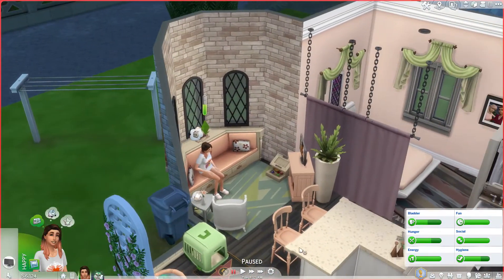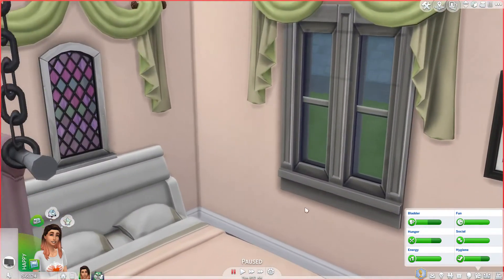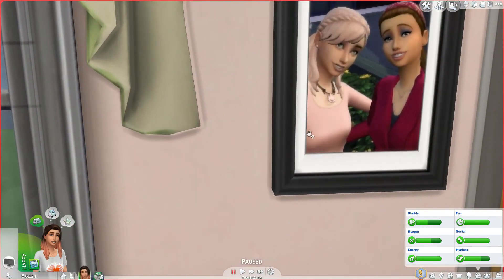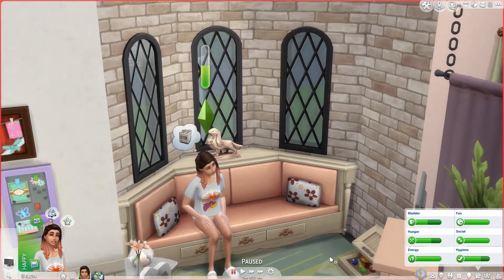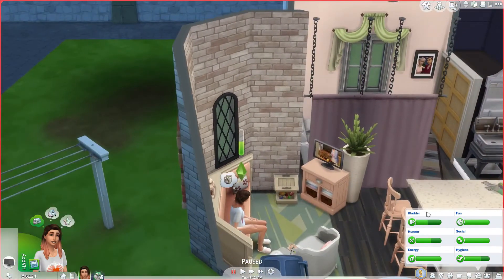I really think we're going to need to just dump Camilla. I didn't realize how much having lighter hair really makes her look totally different — like she's a totally different sim compared to what she used to look like.